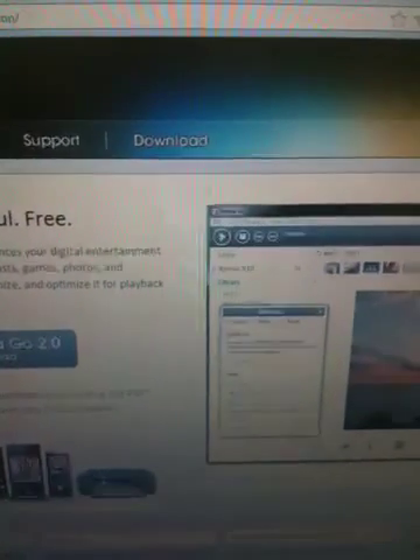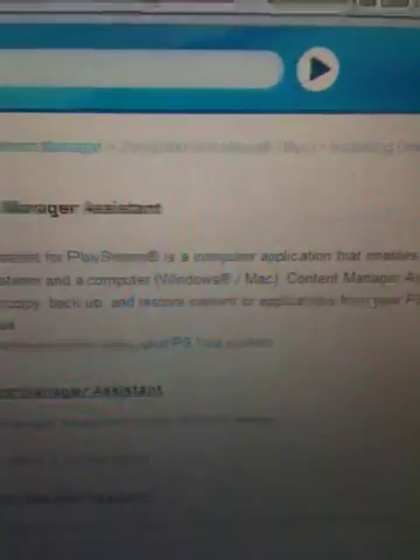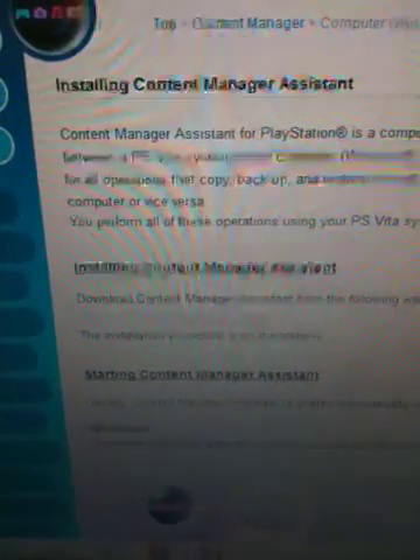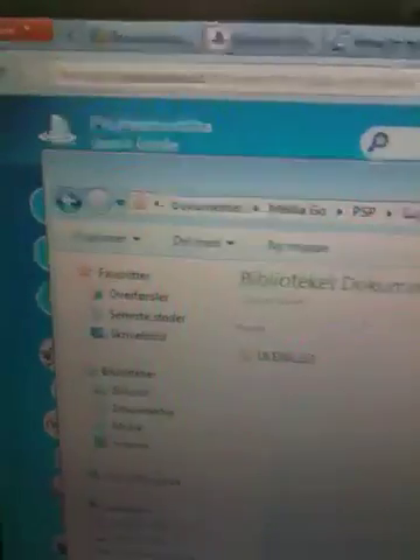Now you want to copy this and put it into another program. The other program you need is Content Manager. This is also a free program by Sony for your Vita — just Google it and you'll find it. You install this on your computer and it will create a folder in Documents again.